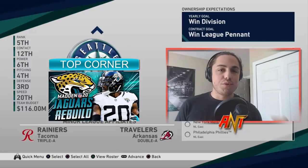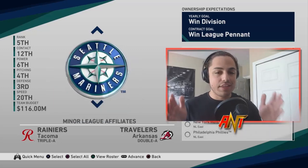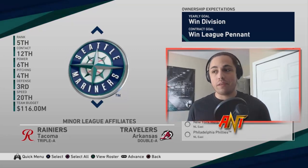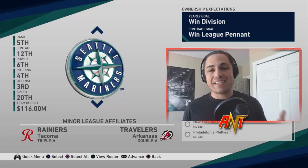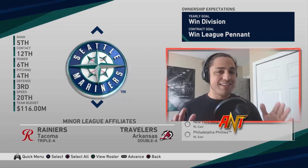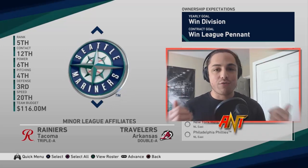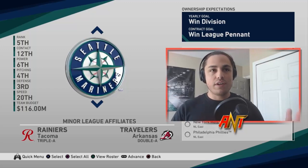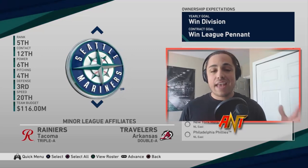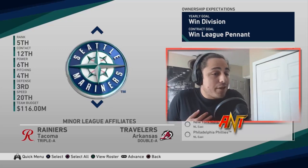Today we're going to rebuild the 2001 Seattle Mariners. You're probably asking, well what's the relevance of this team? This is the most winning team in an MLB season with 116 wins, which is absolutely mental. The last time this was done was 1906 with the Chicago Cubs. This is a team that just lost A-Rod to free agency and the previous season traded away Griffey to the Cincinnati Reds. Griffey wanted to move closer to family, but they lost two of their key players and still won 116 games.